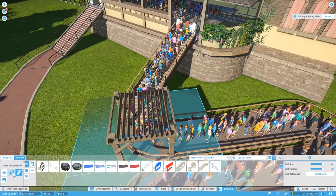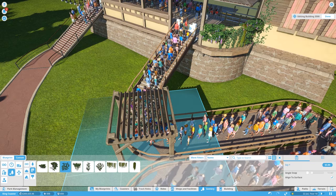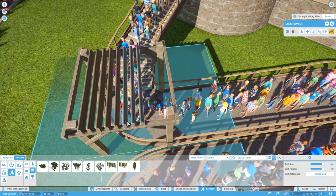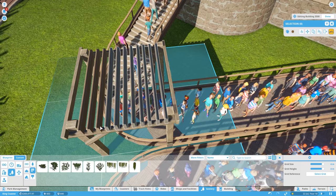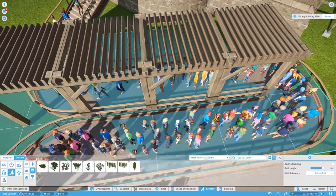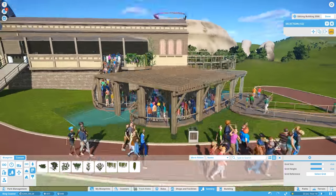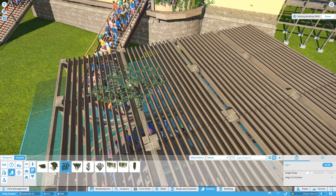Then I want to take some of the ivy — there we go — take some of this over-the-top ivy and place it over the top, but I'm actually going to do that once the thing's been moved. I pressed the wrong button — excuse me — let's just add that again once the bit's been moved. We'll select all of these, and the big boy as well, and then we'll duplicate, duplicate, duplicate. It's going to provide a nice little bit of shade for the people who are queuing there, and also it looks a little bit more interesting.